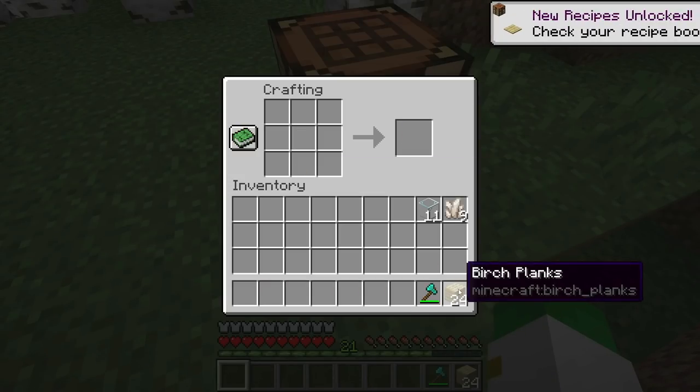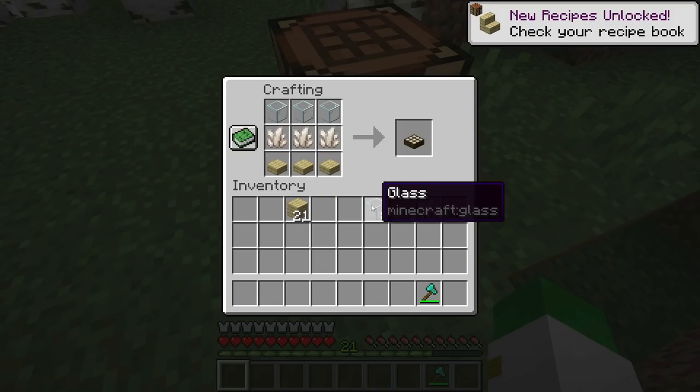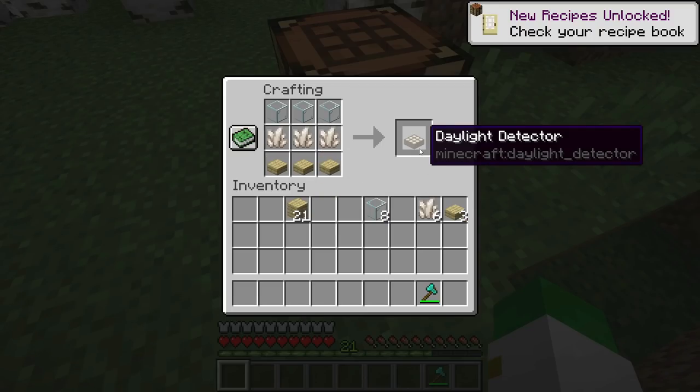Craft the wood into slabs just like this, then with three slabs, three quartz, and three glass arranged just like this, that makes you one daylight detector.